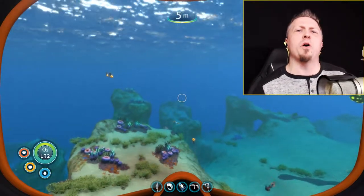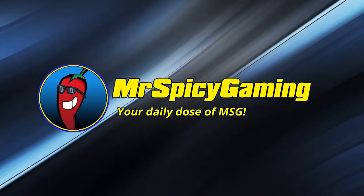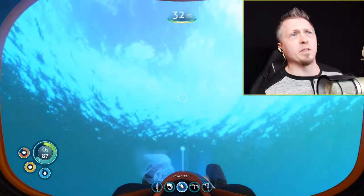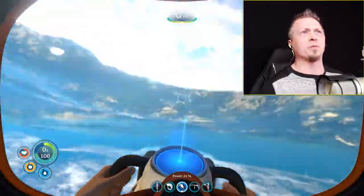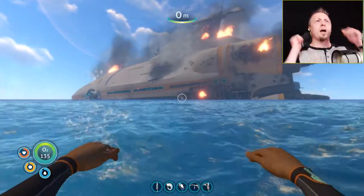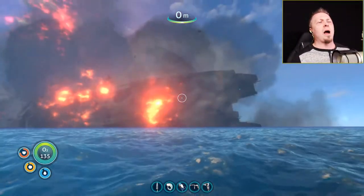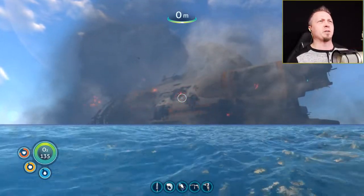Welcome back everybody to another episode of Subnautica season two. We are back and I've been doing a bunch of gathering of supplies. I get the alert that the Aurora is about to blow up, so we're going to sit here and watch the explosion. I made sure to save just before it happened — there it goes, nice big explosion. Looks so much better with a really good graphics card.